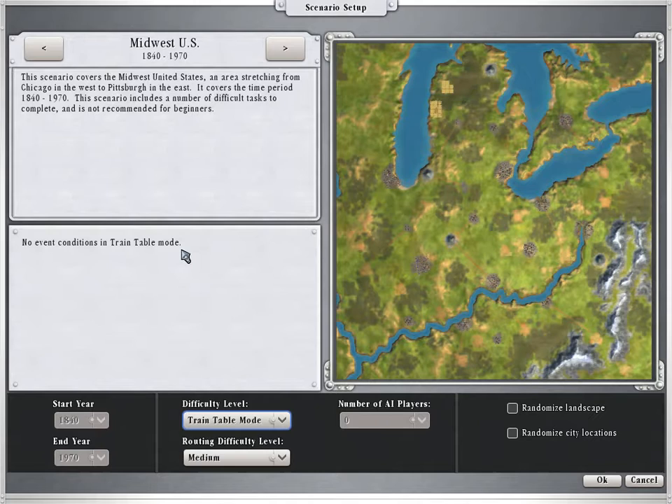The scenario covers the Midwest, United States — an area stretching from Chicago in the west to Pittsburgh in the east. It covers the time period 1840 to 1970. The scenario includes a number of difficult tasks to complete and is not recommended for beginners. But considering we're on the simplest mode, Train Table with unlimited money, we're pretty much beginners anyway, so it's not going to matter.